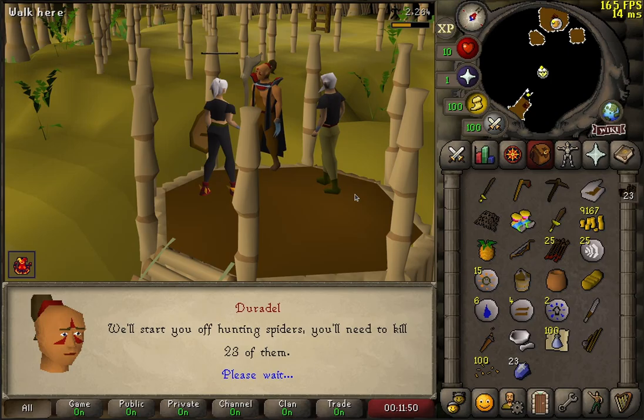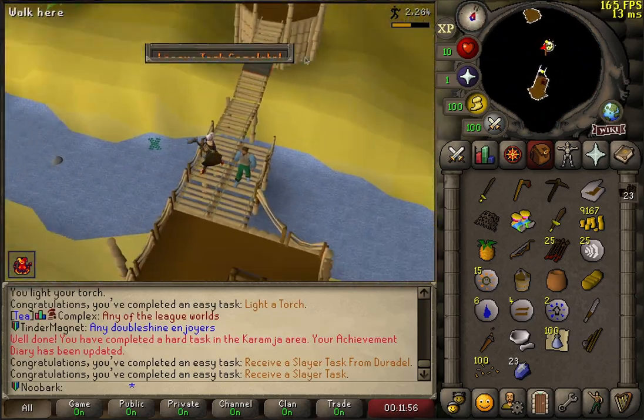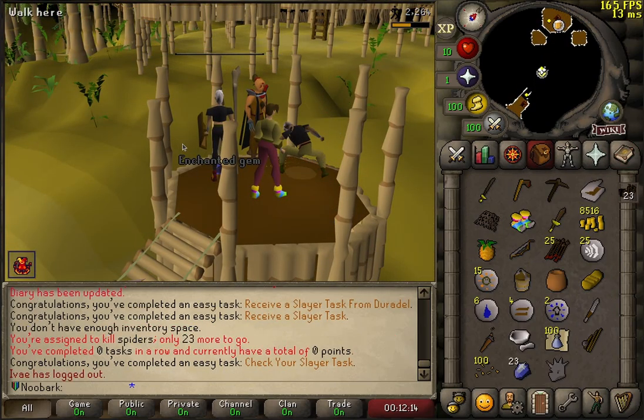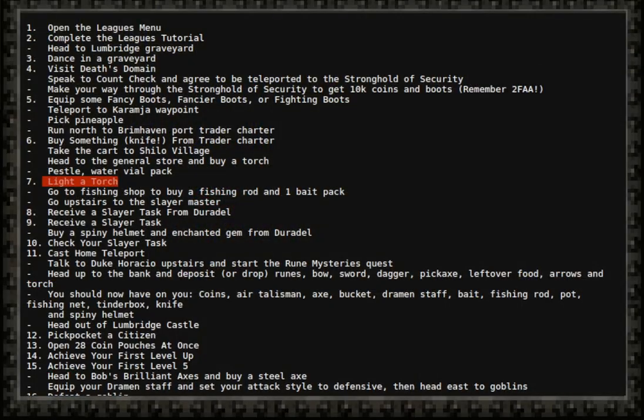Here we are getting our first task from Duradel: Spiders. That's an easy one. I need to buy a spiny helmet as well, which gives me some extra points. Now we are off back to Lumbridge to do some stuff there. I'm just following this task list — we are currently here at number 11.